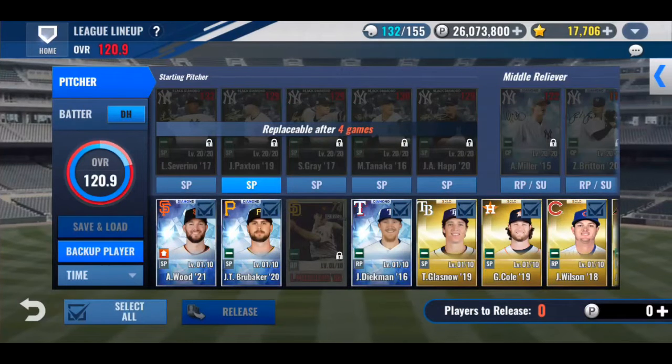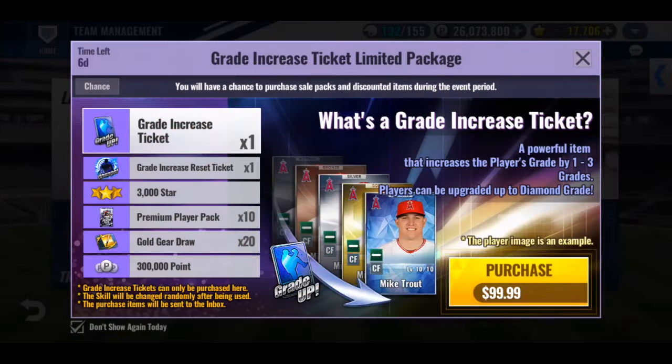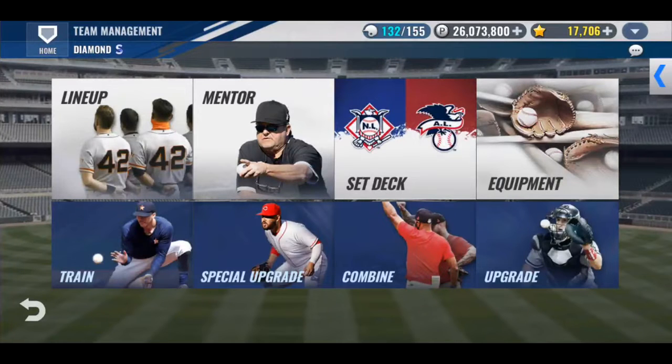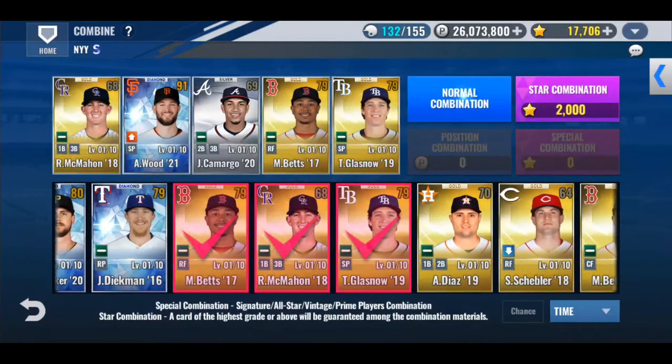Some people might actually be like, don't release those players, they're useful. But I don't really care. I know I scream about how I don't get Legends, but I feel like I'm not going to get a Legend from them anyway. Let's do a couple combos to free up some roster space real quick. Give me a diamond out of the gate. We're no longer doing top middle, we're doing bottom middle now.